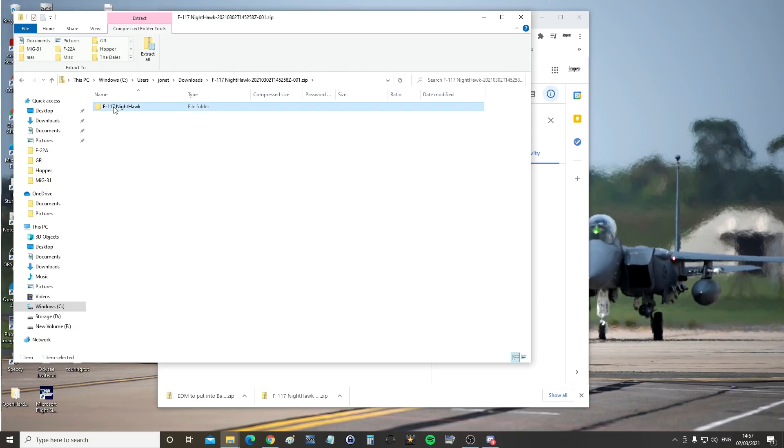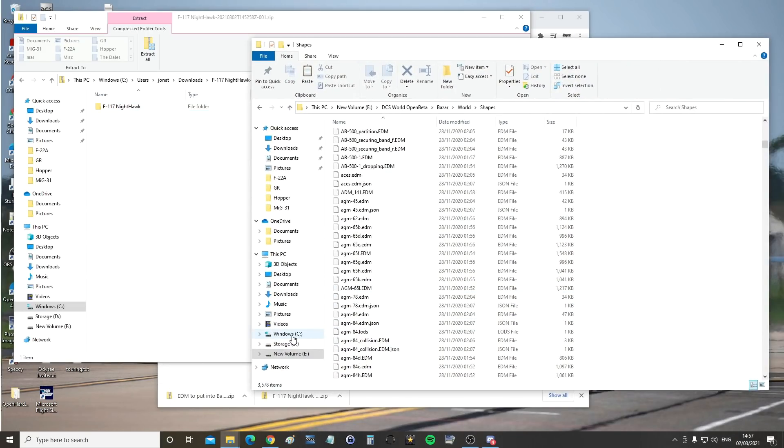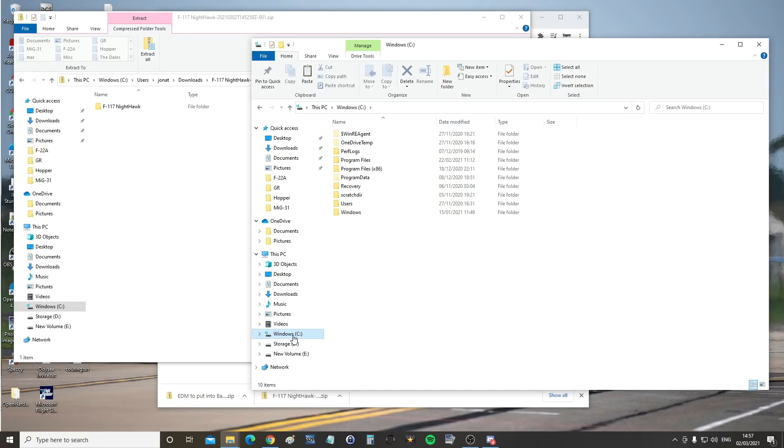Double click on it, then right-click on this folder and go copy. Then I'm going to bring up a new browser window and go to my saved games folder. For me that's C drive, users — yours will probably be very similar.